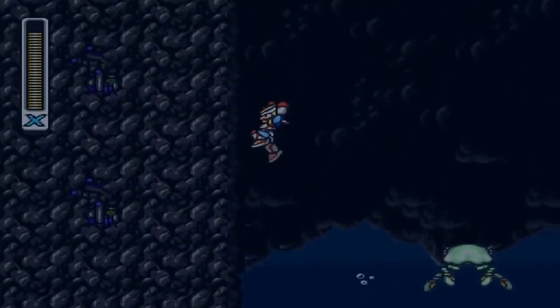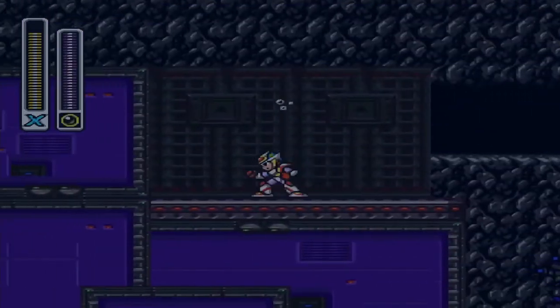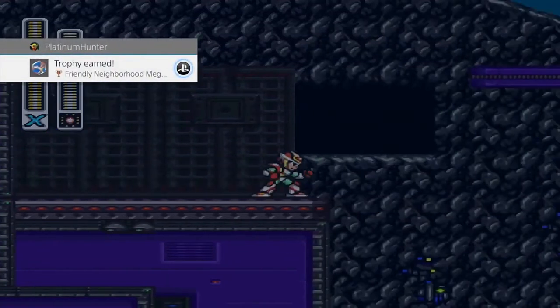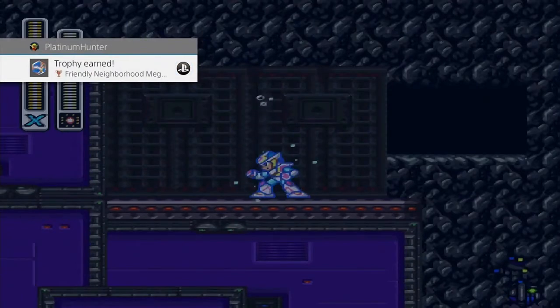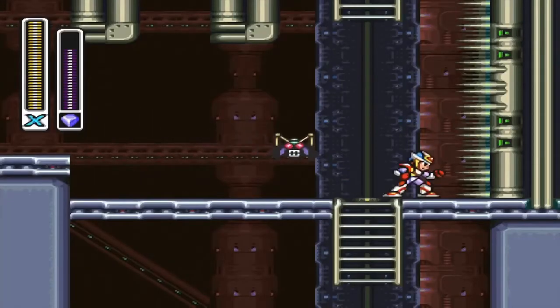Here's a neat farming hack that also earns you a trophy: coming into this area and using a charged-up Silk Shot awards you the 'Friendly Neighborhood Mega Man' trophy. It's also a great farming method for filling up your sub tanks.